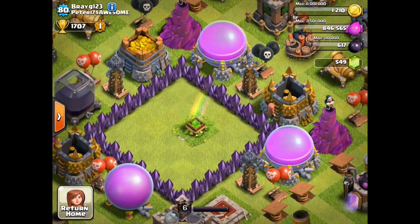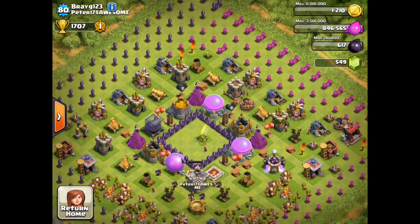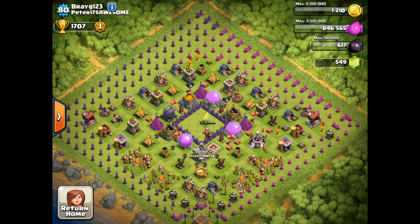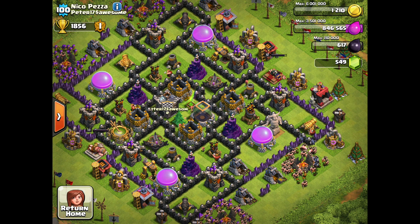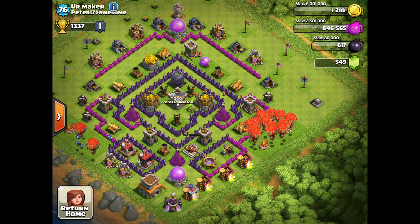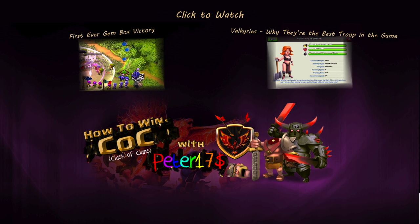Ladies coming and clapping, congratulating him on achieving the ultimate base — the gem box base. But he is not alone; there are many other members of the Peter$17 Awesome clan that have done the same. Here you can see Niko Pesa, as well as B Origenal or something of the sort, Owen of course has a perfect gem box base, and your maker does as well. Perhaps Lost Phoenix can learn a thing or two, and might not lose so miserably if they could have better bases.